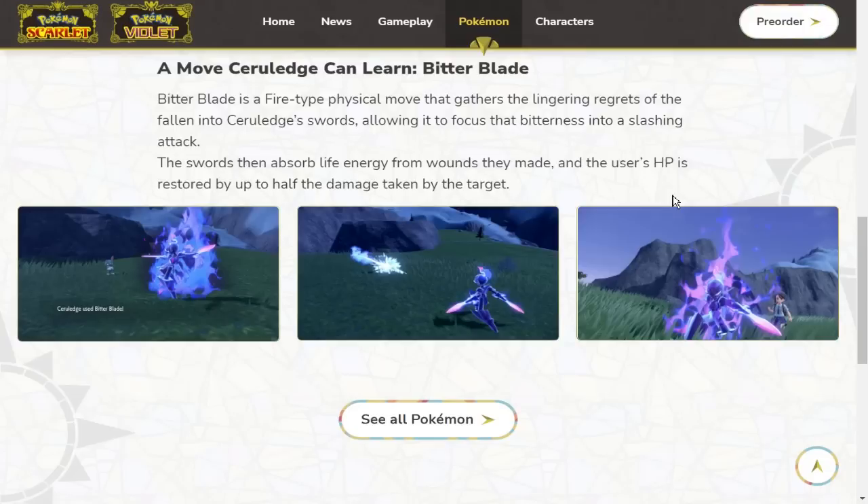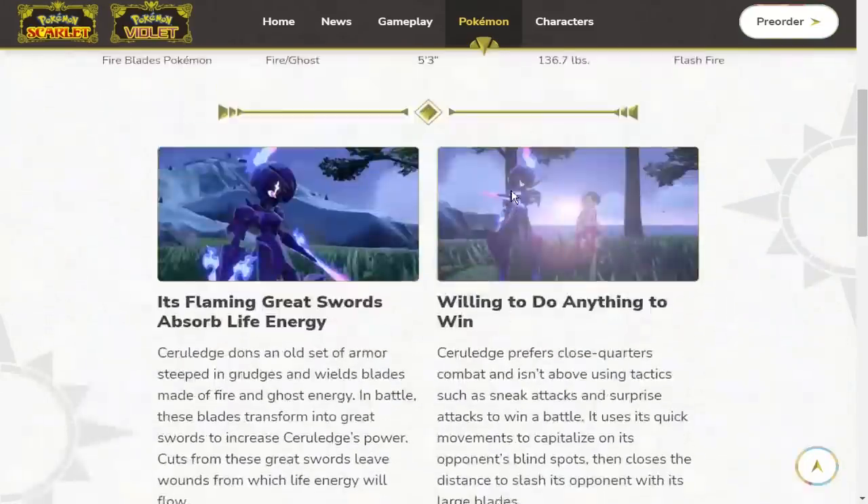Hopefully Ceruledge gets a good physical Ghost move. Swords Dance, Shadow Sneak — the description says it's not above being sneaky so I expect Shadow Sneak. It literally has sword arms so it's definitely getting Swords Dance. Bitter Blade and then whatever physical Ghost-type attack alongside it — Poltergeist is the dream for any physical Ghost Pokemon. It's a very strong move with very little drawback unless the opponent has no item. We might get a new physical Ghost move too.